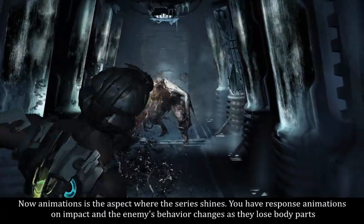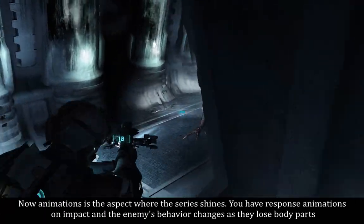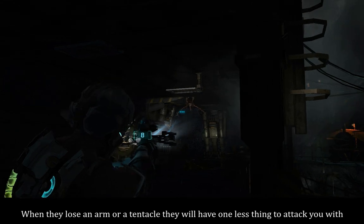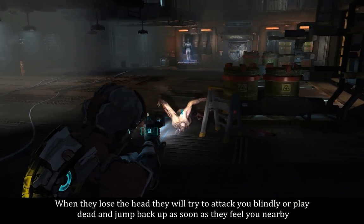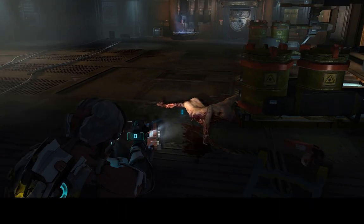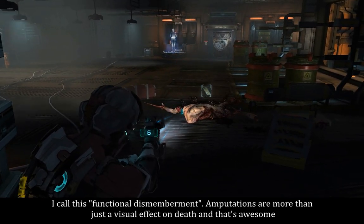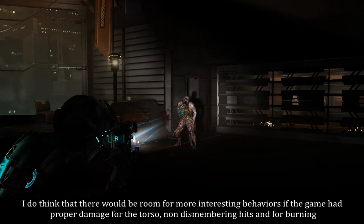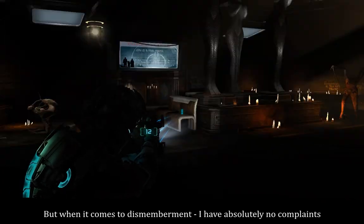Animations is the aspect where the series shines. You have response animations on impact and the enemy's behavior changes as they lose body parts. When they lose an armor tentacle, they will have one last thing to attack you with. When they lose a leg, they will start crawling and grab you from below. When they lose the head, they will try to attack you blindly or play dead and jump back up as soon as they feel you nearby. I call this functional dismemberment — amputations are more than just a visual effect on death, and that's awesome. When it comes to dismemberment, I have absolutely no complaints.